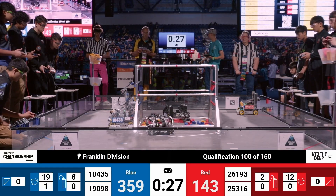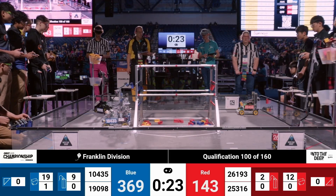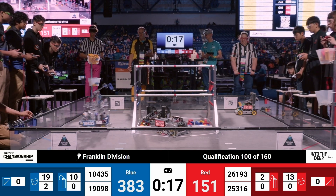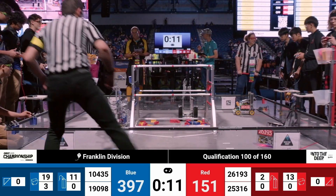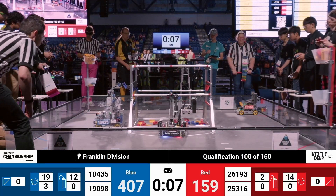30 seconds remaining — the score is 369 to 143. Still a good match, folks. The Circuit Breakers with 20 seconds, nearly filling up that high chamber for the blue alliance with 15 seconds remaining. Meanwhile, 19098 the Eastern Foxes moving over to the low basket to attempt to continue getting more scores.